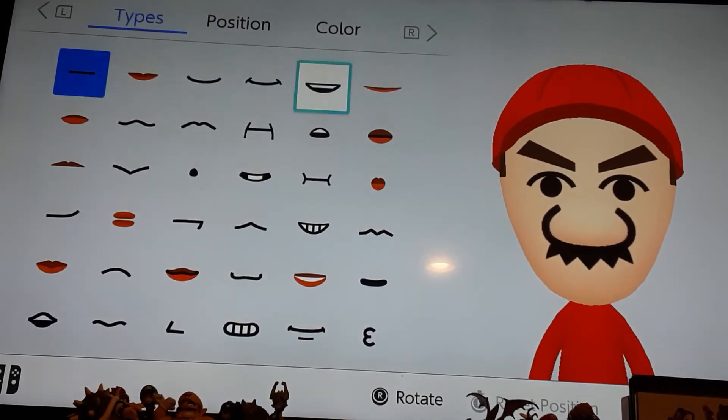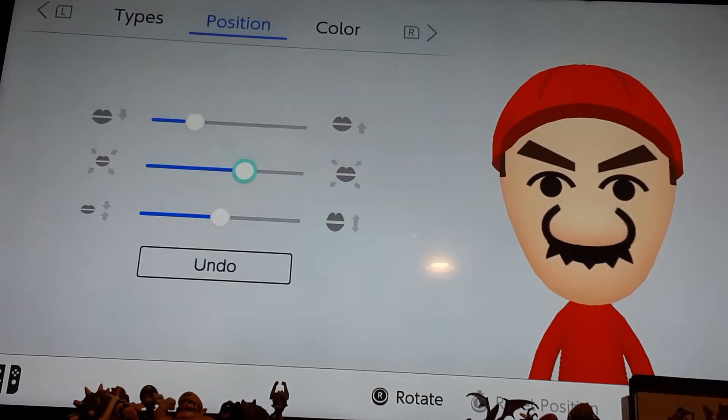For mouth, you're going to choose this mouth. Make it mostly all the way big and put it up — just make it one size smaller from the max limit.